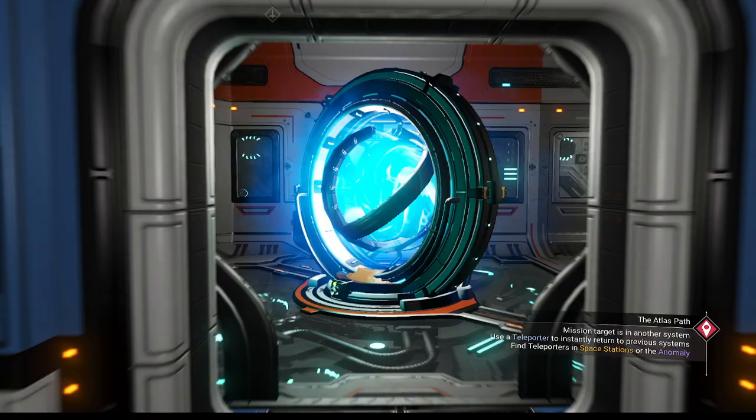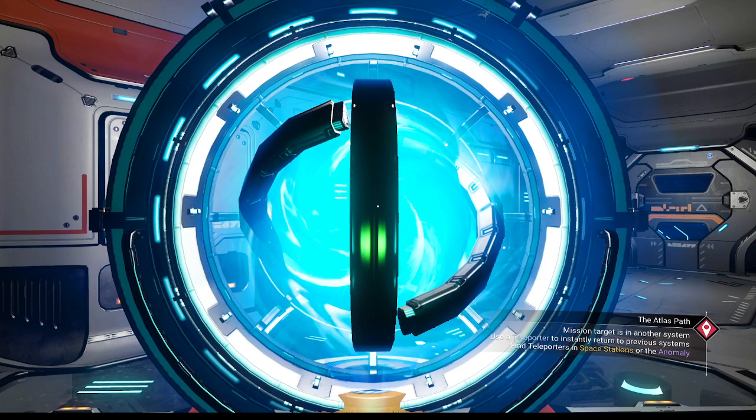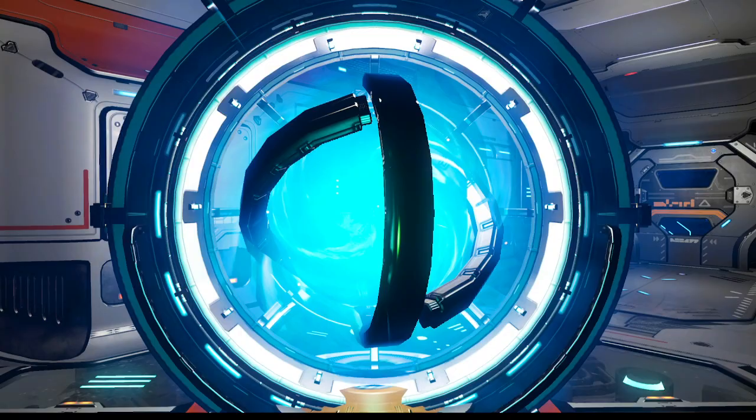If we had a bigger room, this would be easier to see, or if it was facing the door. Yeah, that's very nice. I'm happy with the gap on the side matching the gap on the top and bottom pretty much, and the gap on the top and bottom matching each other. Now, as you can see, we've got that little gold piece sticking through just at the base there. That's exactly how it was on my other save — so this is the same size. I'm happy with that.